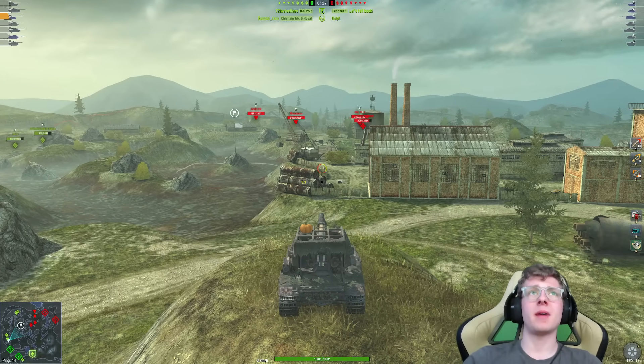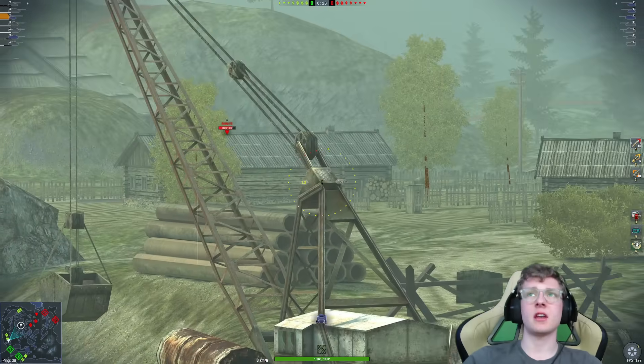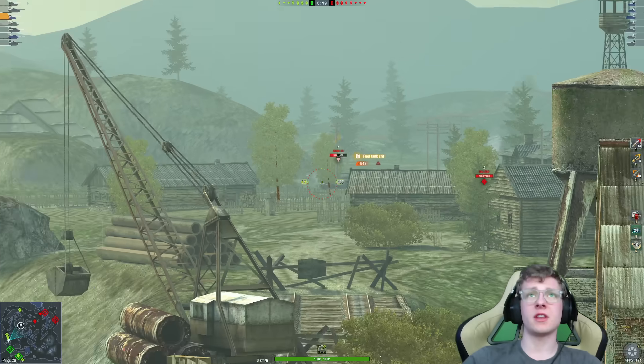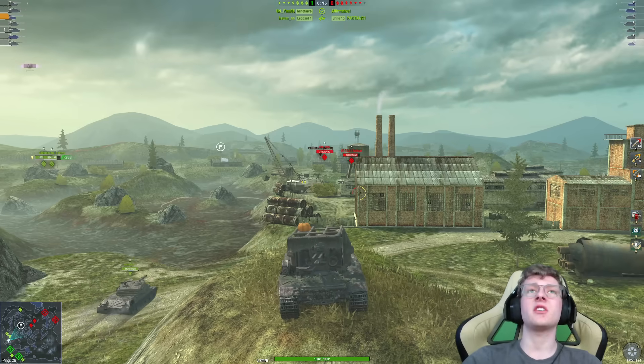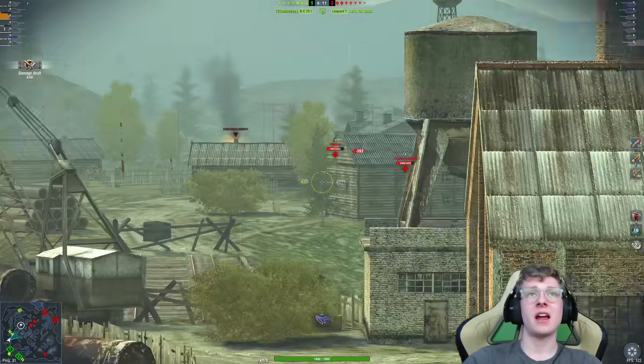Unfortunately, we got a bit of bad RNG and our shell missed, which is even more disappointing given that the enemy Grille is running away. However, when we put on our accuracy and shoot at that Grille — there you go. An easy shot across the map for 800 damage. That is why this tank is kind of crazy.